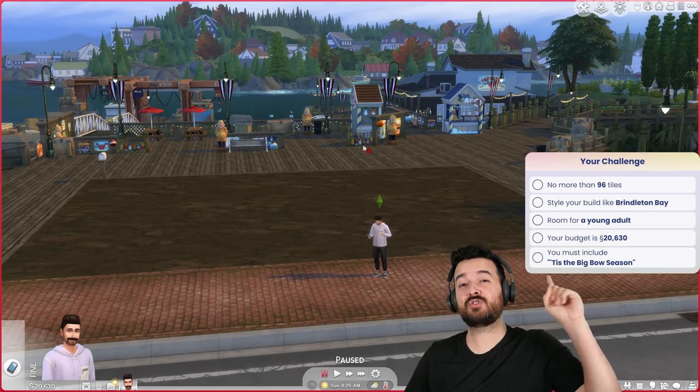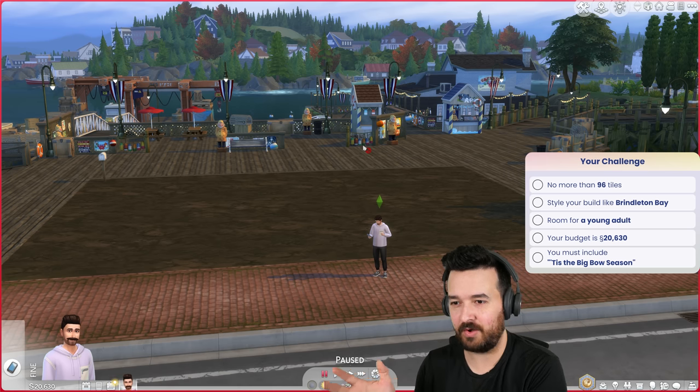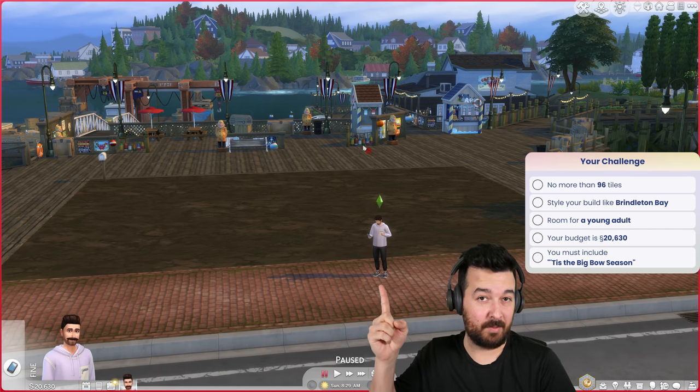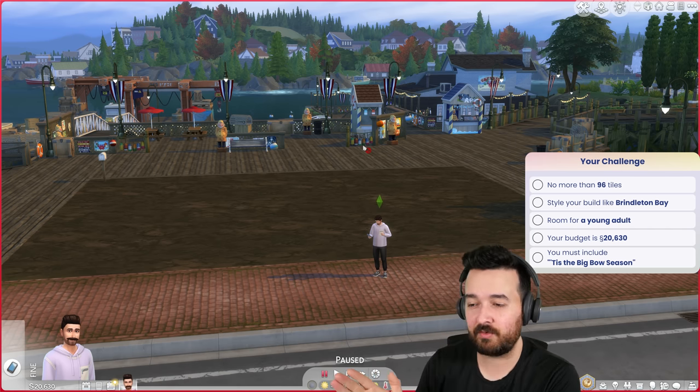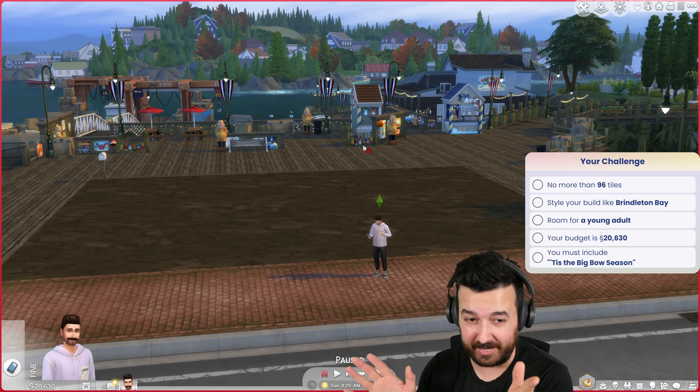Welcome back to another video. Today we're doing another tiny home. I'm really loving doing the tiny homes again and having the little randomization of the challenge has been so much fun. So this is our challenge - we're here in Brindleton Bay. We have 96 tiles out of a maximum of 100, so we've got loads of space. We only have one sim, which will be Simaj in this case. And we have a budget of just over 20,000 - not terrible, not the best.